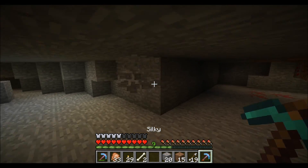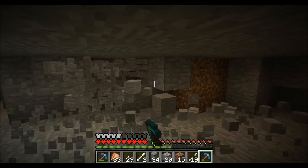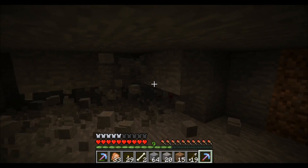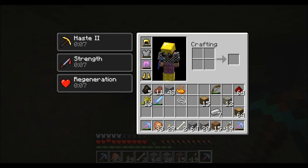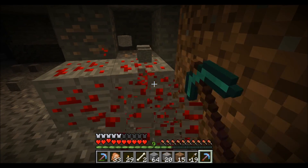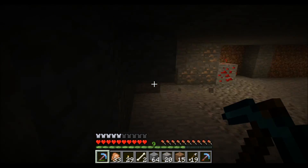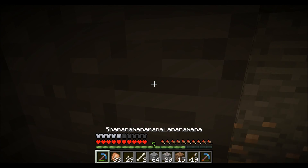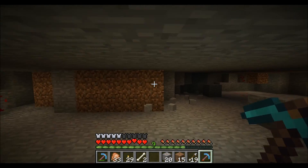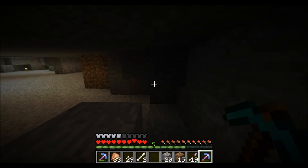I'm going to hurry and just use this and get myself a few stacks. That would be nice. You just do this for a while and then you get all of these resources — iron, diamonds. Kind of nice. With the silk touch you can just pick up everything. I'm almost at a few stacks already. Here's more blocks. Three stacks might be enough.